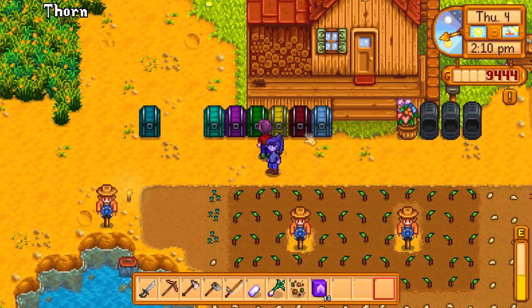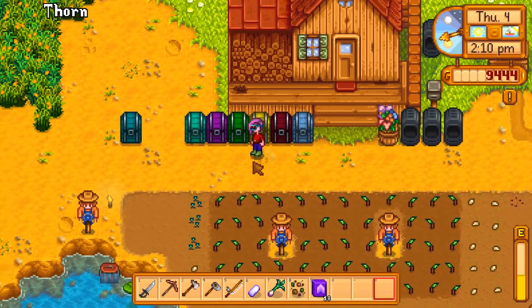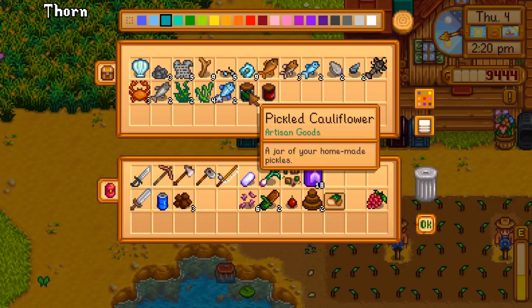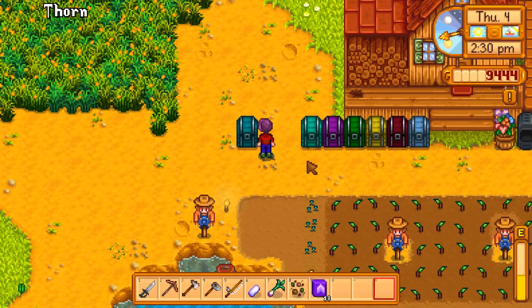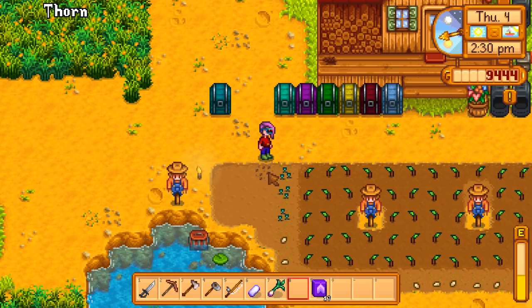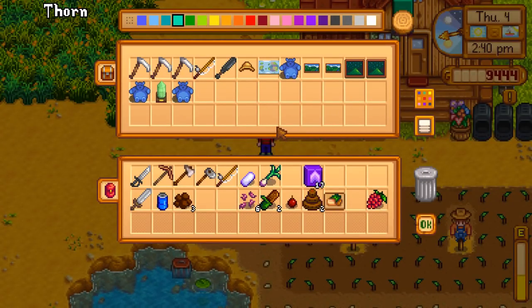We set up color-coded chests on the farm, similar to what we did in the LP. The fish chest has pickles and jelly too. Importantly, every farmer shares the same exact pool of money — it's now split between all four of us.